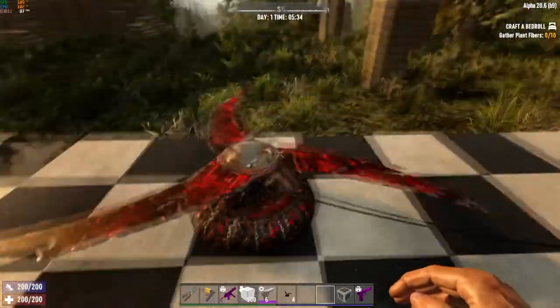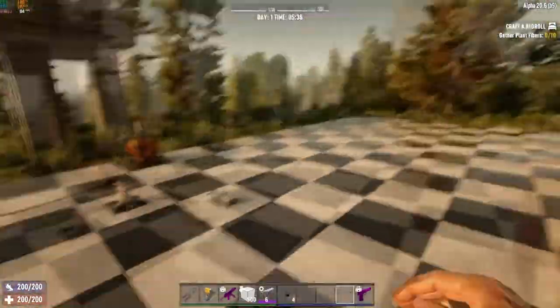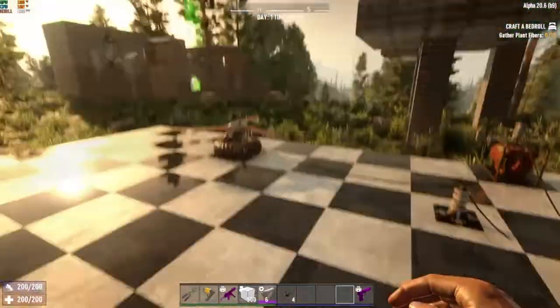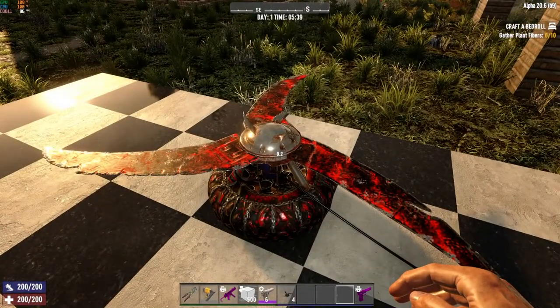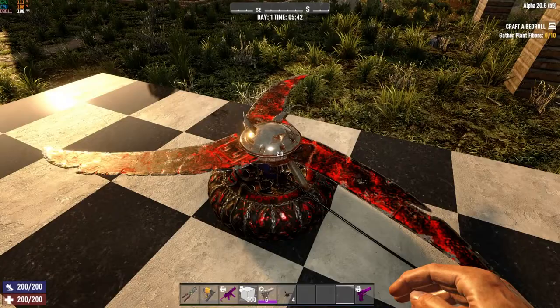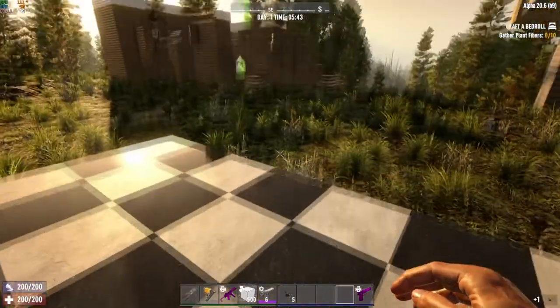You cannot interact with this trap if it's outside the borders of a land claim block. Once inside the land claim area — you can see the big green square — you'll have the option to pick it up by pressing E. There is a countdown though; the game doesn't want you snagging all your traps and running out of your horde base while it's being demolished.